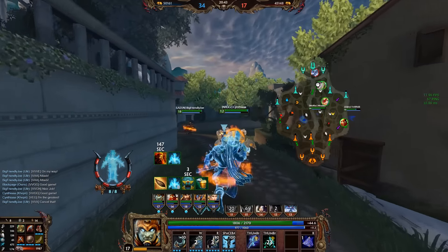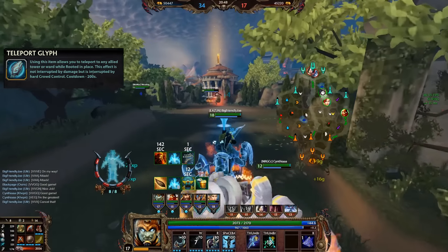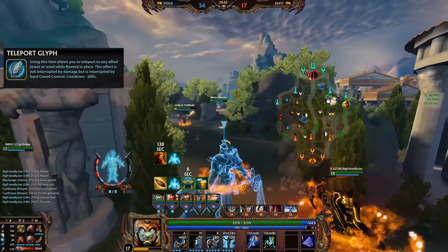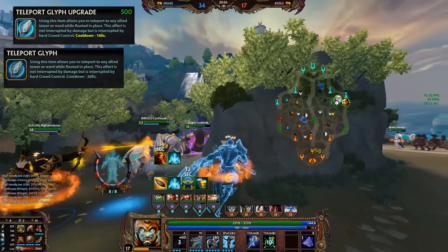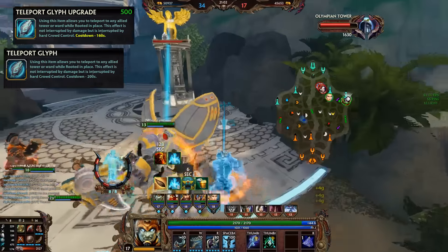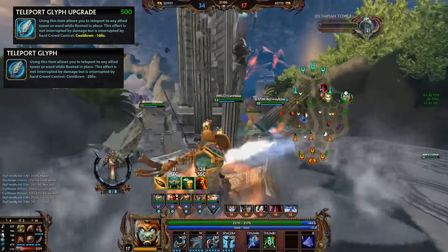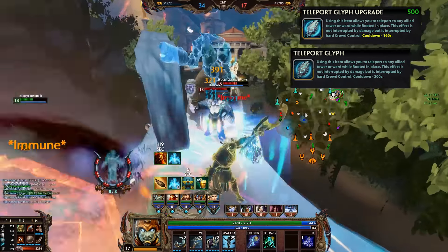Last but not least, there is Teleport Glyph. Nothing really changed here except for slight tweaks on the cooldown — you can teleport to your allied towers or wards. It's now 200 seconds cooldown when not upgraded, and 160 seconds when upgraded. Usually you should not need that upgrade; the original state should be fine for most of the game, unless you're looking to counter a split pusher late game. Typically the standard solo item that you get first, and that will remain that way for most.